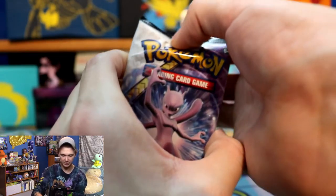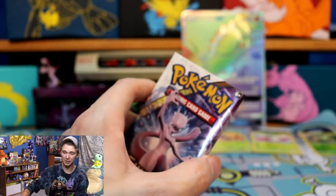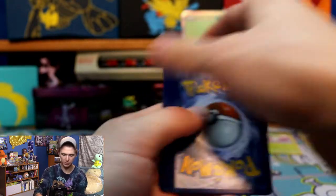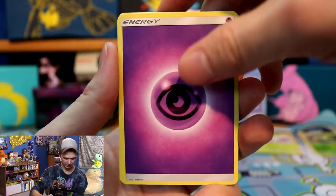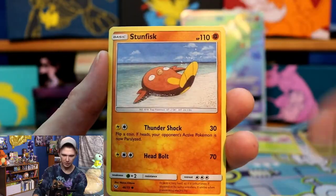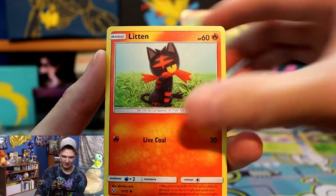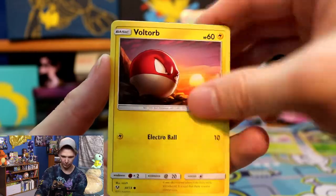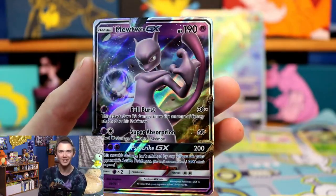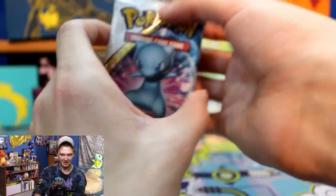Second pack out of the Shining Legends. Psychic Energy is the card this time. Scrafty with an interesting background — kind of trippy actually. Great Ball trainer card, Sophocles trainer card, Stunfisk, Totodile — love a Totodile card — Litten, Purrloin, Voltorb, Float Stone. And then we got a Mewtwo GX again out of Shining Legends! What a pull. I love pulling a Mewtwo card. We got a GX.